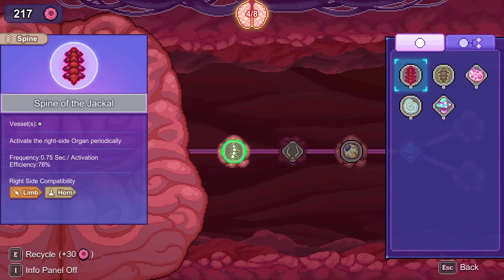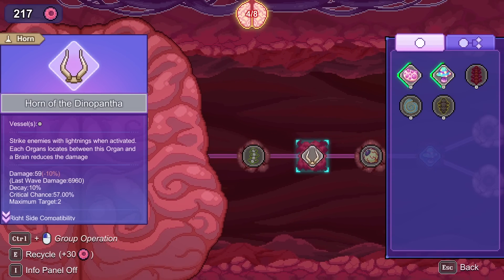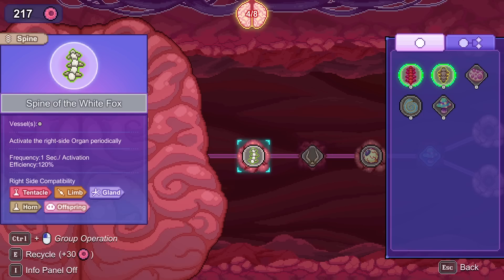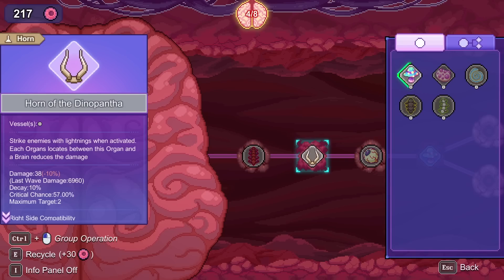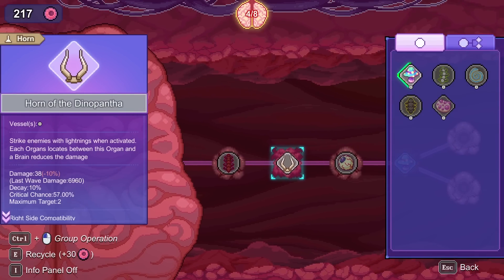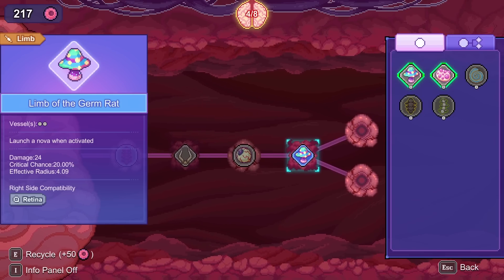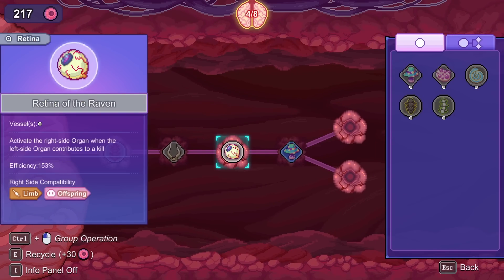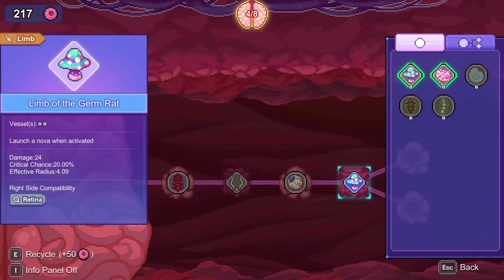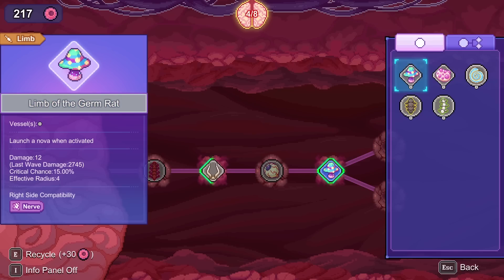We can see the damage it's doing right now. This would be 25% faster triggering. We can look at it like this: it will do 59 damage as-is, or 38 damage with the faster one but trigger 25% faster. Everything after that — the punch — should still be the same, just based on whether it does a kill. The spine in the front shouldn't affect that at all.